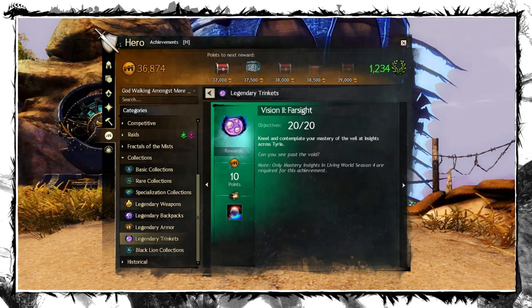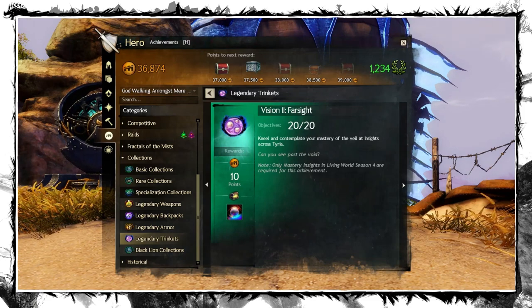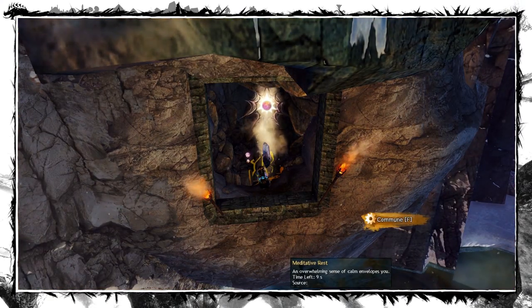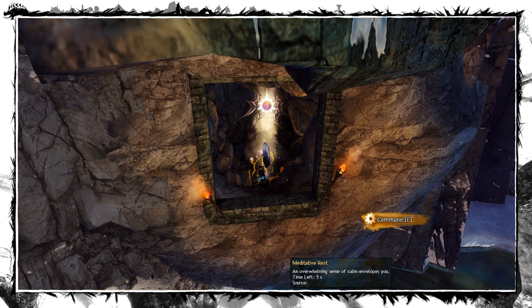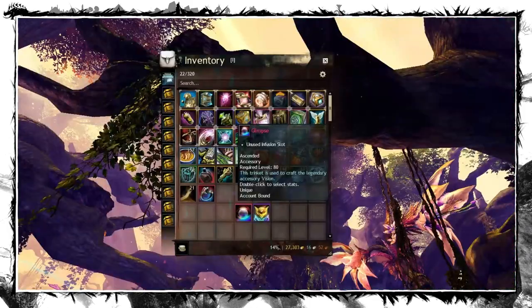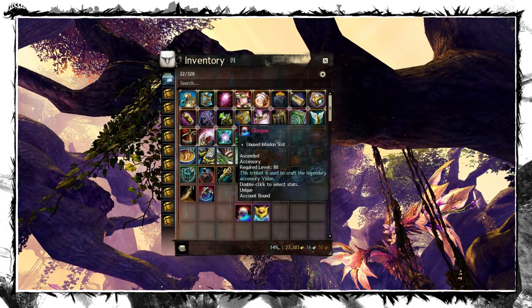After all that hassle, the 2nd collection, Farsight, is fast and easy. All you have to do is kneel for about 15 seconds before 20 different mastery insights in the Season 4 maps. Those in the air or underwater don't count. That would be the precursor done.